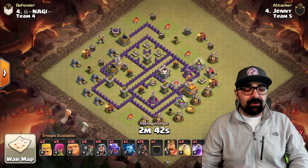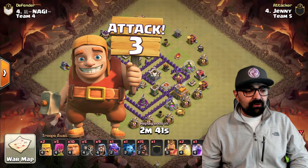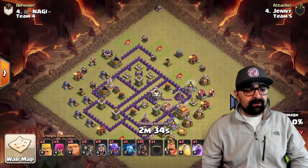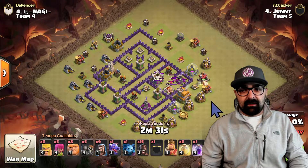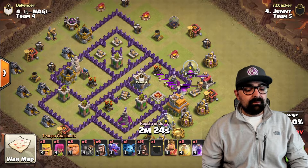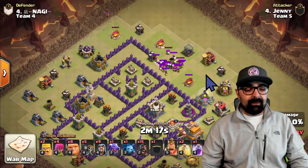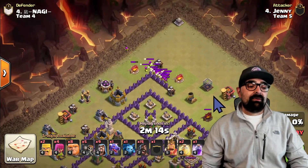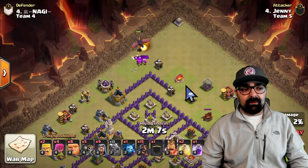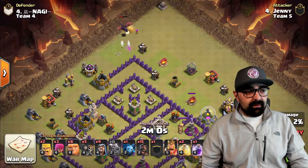Next up, we're going to take a look at Jenny running a pretty similar attack with a little bit of a difference — out of the box and I love it. She brings a whole bunch of giants with wizards, 15 hogs, clan castle, wall breakers, and some cleanup troops. She sends in the giants to pull the clan castle, then sends in an archer to pull it aside. She needs to take care of all the archers from the clan castle, and it can easily be done with just one dragon — splash damage — and all the archers are done.